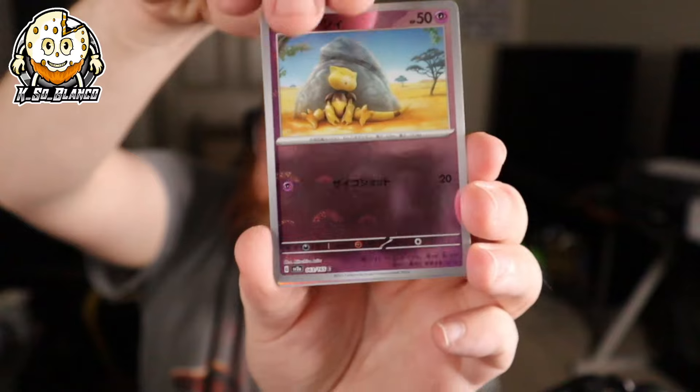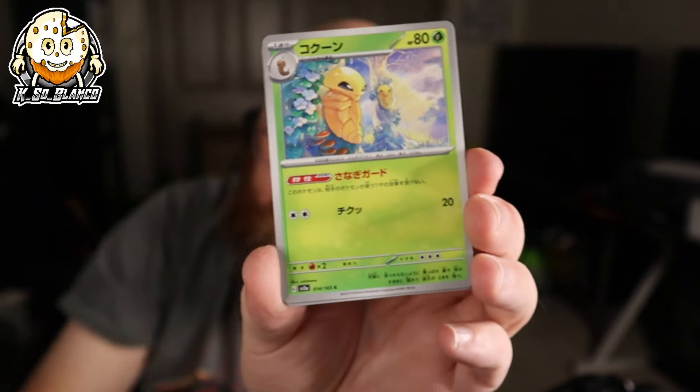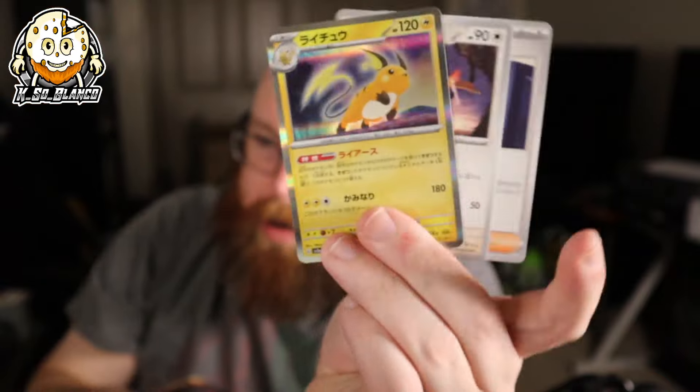That's a regular Abra, Jolteon, Charmeleon, and then Bicycle Road. We got the Squirtle Art Rare — I'll take that. I actually really like the Squirtle Art Rare. It's a beautiful card. The art for Pokemon 151 is beautiful. You cannot complain at how well they did this set.